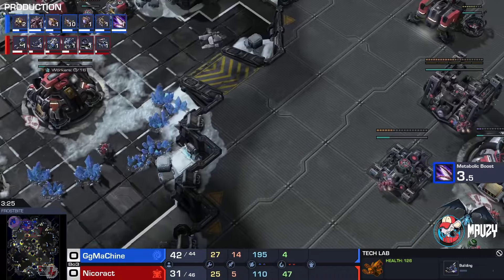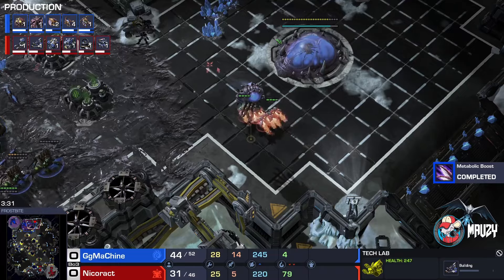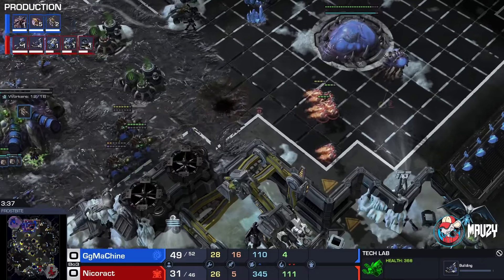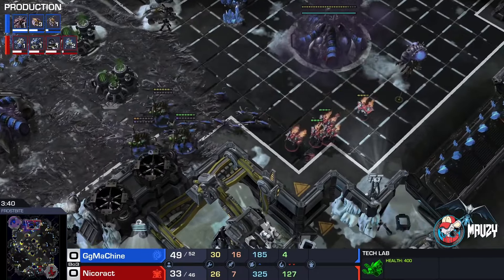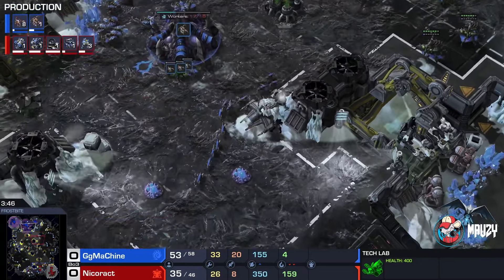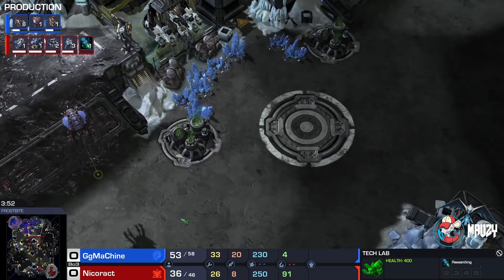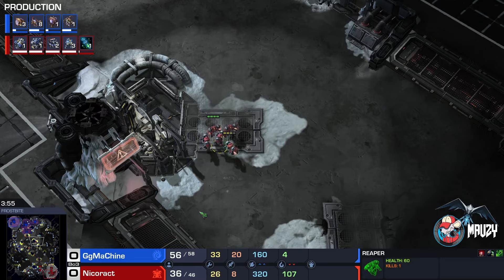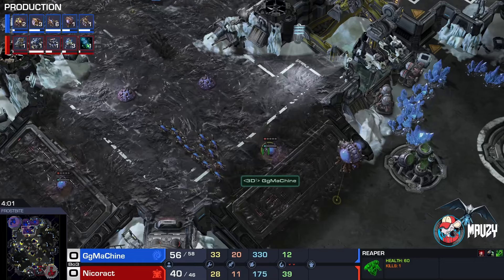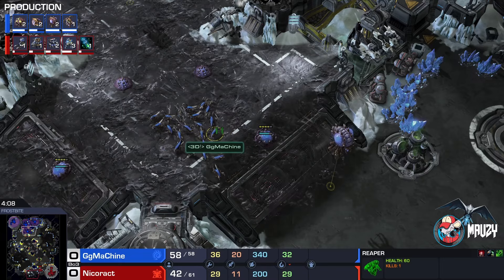This was a two-barracks opener I believe, and the wall-off is quite weird. It's going to take some time to get used to the map. He tries to jump down with all the Reapers and manages to escape — that is absolutely critical for Nicoract. There are five Reapers; four Reapers one-shot a Zergling so he should be able to one-shot lings at a fast pace. Even if he just A-moves, it's absolutely amazing if you can click ling by ling.